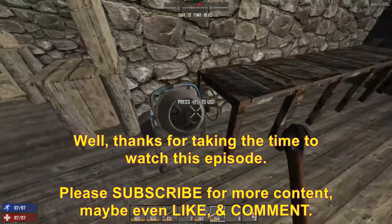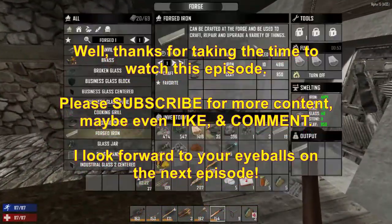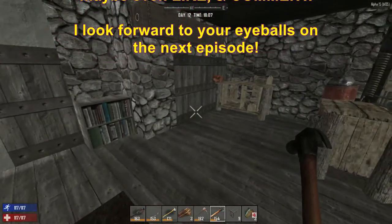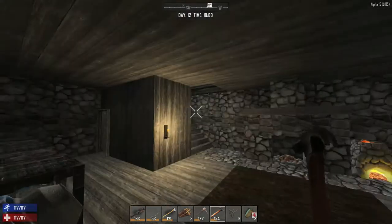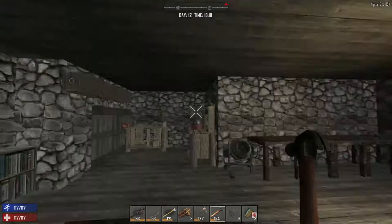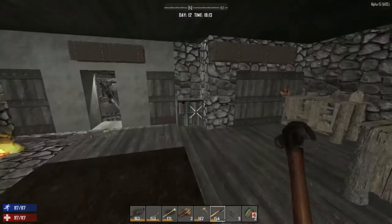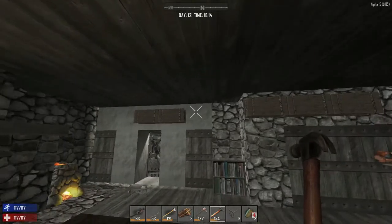Now we have the cement mixer and we can make concrete — I'm kind of excited for that! That's it for this episode, folks. In the next episode we'll see day 13, probably do a little loot run, get ready for the day 14 horde, make some cement, do some stone harvesting, and go from there. Thank you everybody for watching — hopefully you've enjoyed this episode and I look forward to seeing you in the next one, bye bye!